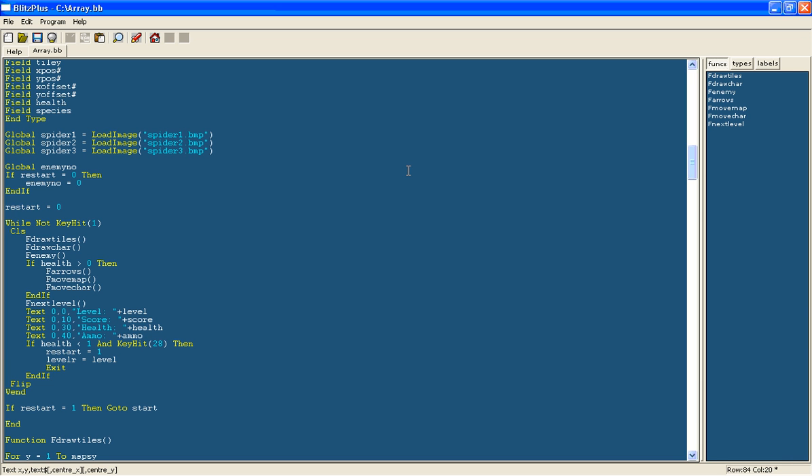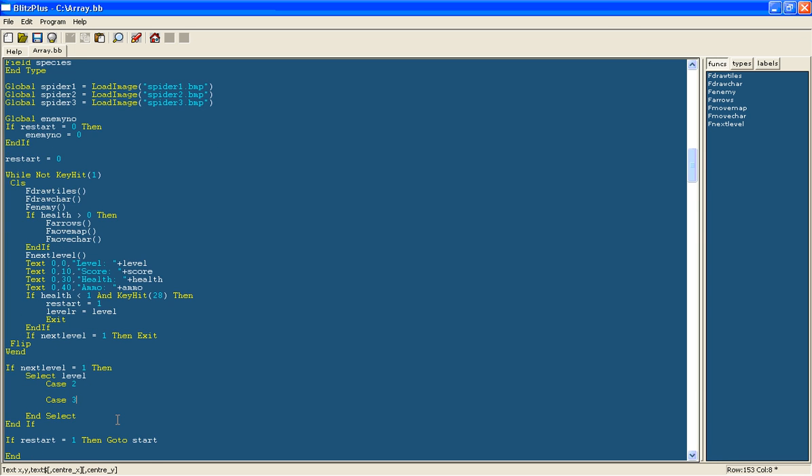In the main loop, if nextLevel equals 1 we will exit the loop and move down to a select statement. Before restarting, if nextLevel equals 1 we will select based on the current level value to determine where to go to load the next level. The reason we exit the main loop is that you cannot load data or go to labels outside the main loop unless you are outside of it. We have already loaded level 1, so we only handle levels 2 and 3 — going to labels called level2 and level3 respectively.